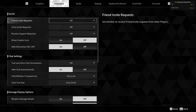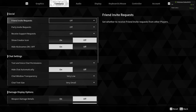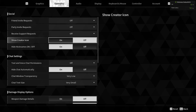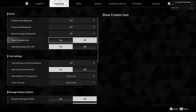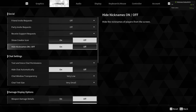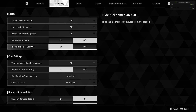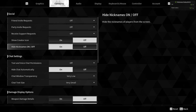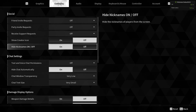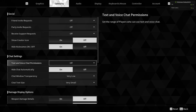I turned all these off. Unless you're playing with a friend, maybe you can turn it on — it depends on you, the social settings. Show creator icon, turn that off. Hide the nicknames of the players, turn that on. If you have players playing with you in a location, turn that on, because that's going to clutter the look as you play the game. Text and voice chat permissions, turn that off.